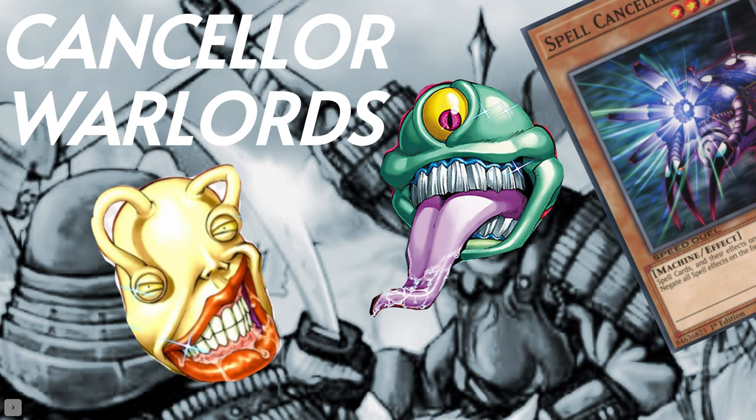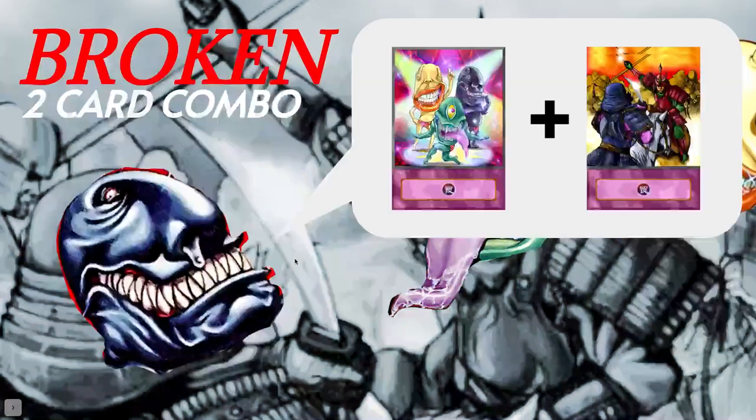Hey, goat format players, it's Gil, Brown Magician here, and I have the Spell Canceler Warlords deck which I've been promising for a while. I've been working really hard to satisfy everyone who was in the poll, and I created not only a Warlords Ojama deck, but I was also able to tech in Spell Canceler. You'll see how I was able to pull all of this off. Let's go ahead and check out this broken two-card combo, which has been so much fun for me lately.